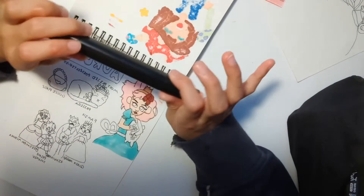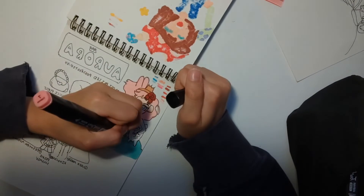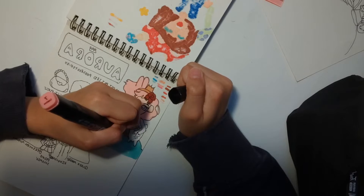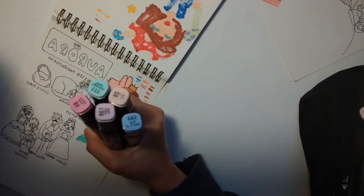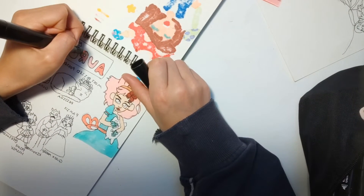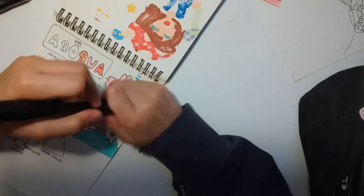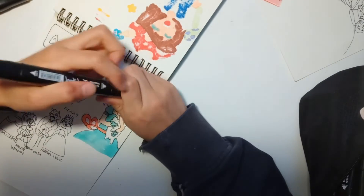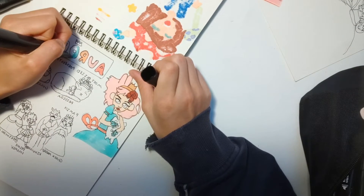I finished coloring her dress and then used the same colors I used before to color the Aurora text, because I think it makes it pop. I was originally going for only pink but I wanted to spice it up a bit, so I put in some blue as well. I think it turned out really well.